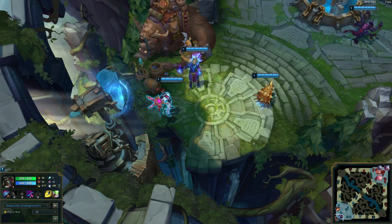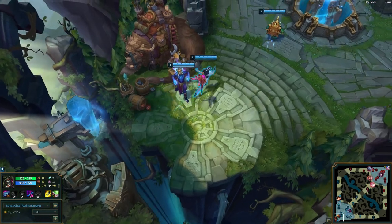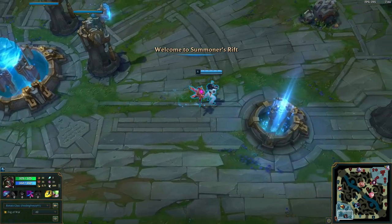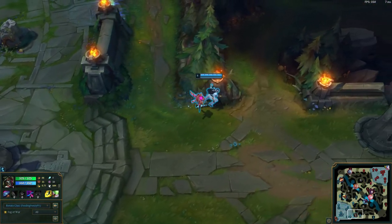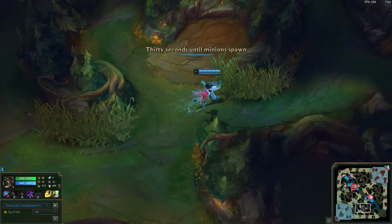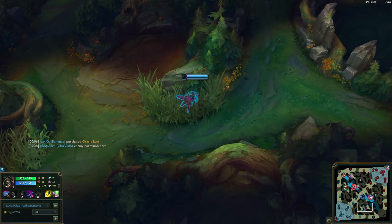Hey guys, this is FienRay91 and I'm continuing my series of how to off meta, and today we're talking about Renata ADC. Renata is usually looked upon as just a support. She is relatively new — in fact, I think she's the newest champion added to the roster and she was kind of made to be a support. Many of her moves seem more support-like, but did you know that Renata can actually be a really good ADC?